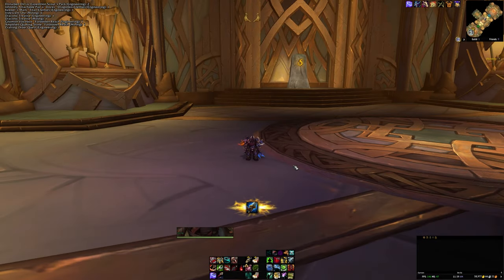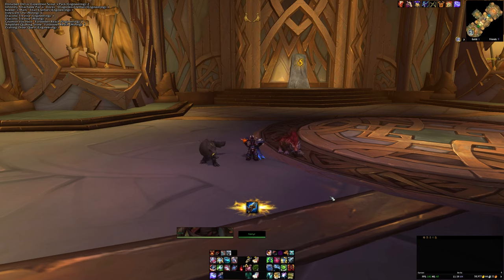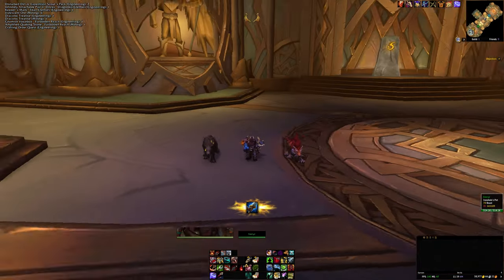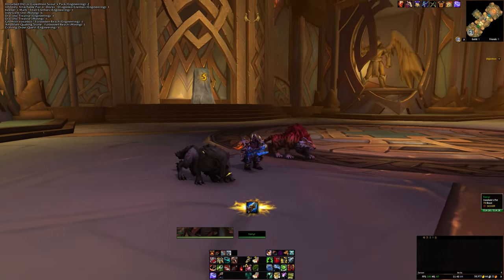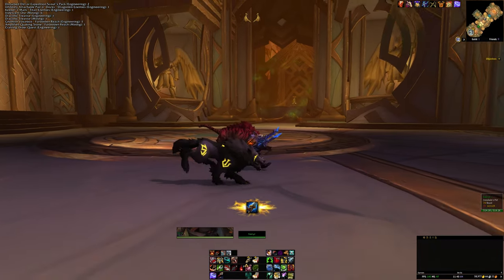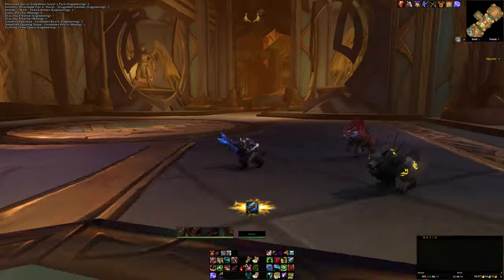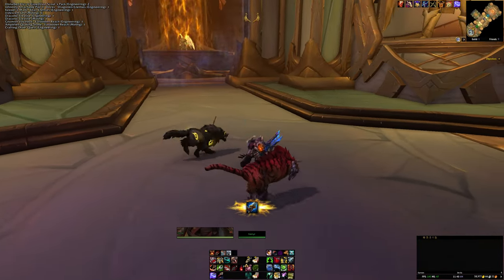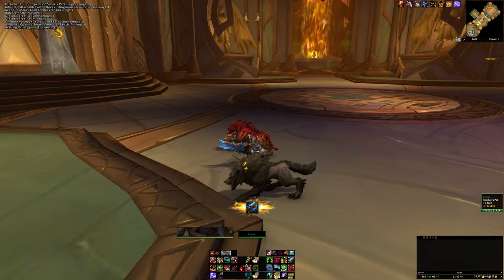First up on the list is Finir, and this is one of my favorite pets in the game. Finir is this wolf right here and the special thing about him is he's got arrows with gold in them, but what makes him super cool is when he moves he has runes on him that light up — and when you stop they go away. I just think that's so daggone cool.